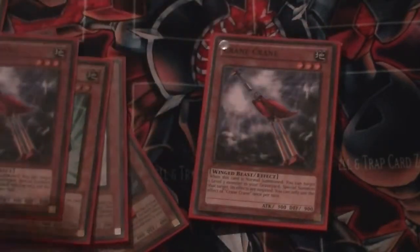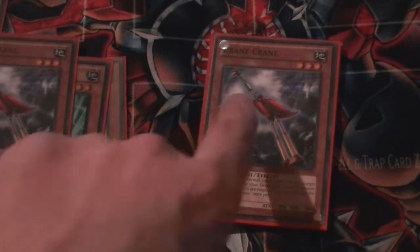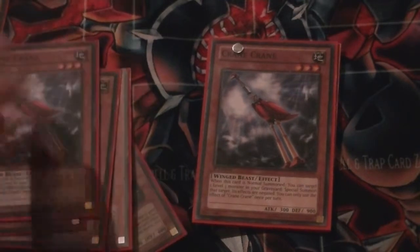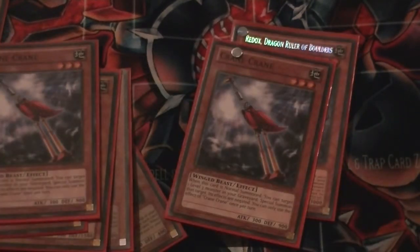Triple Crane Crane — this card, oh my god, is like Tour Guide for the graveyard. It is so good. It just brings back a Level 3 monster from the grave. It's like if Junk Synchron and Tour Guide had an illegitimate love child. I absolutely love this card so much that I've increased the deck count to 41 to include the third. It doesn't matter if we mill two off Card Trooper because Crane Crane can still bring back itself, Card Trooper, Spellstriker, Junk Forward, Dandelion — it brings back a big majority of this deck and is just so godly for making key plays.